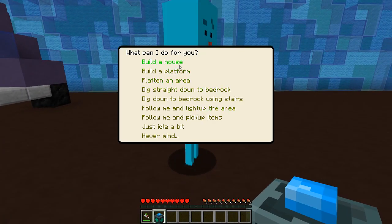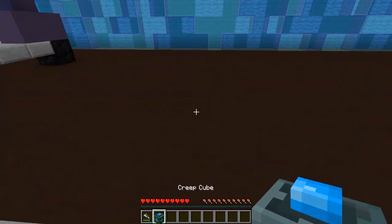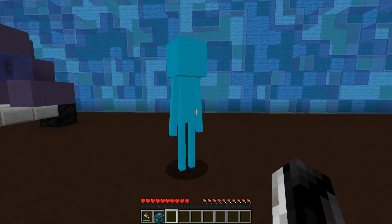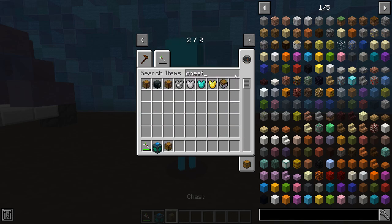He disappears if you don't choose anything for him to do. But I want him to build a house — nine by nine, eleven by eleven, thirteen by thirteen. Okay, nine by nine. But I actually have to go get him a chest, so we're going to grab some cobble.